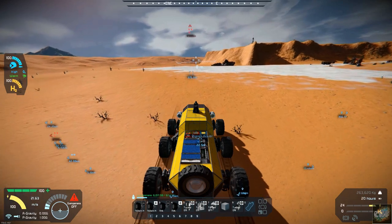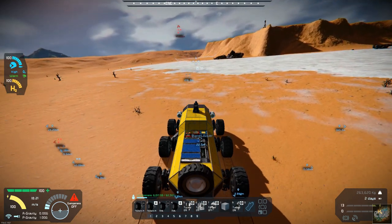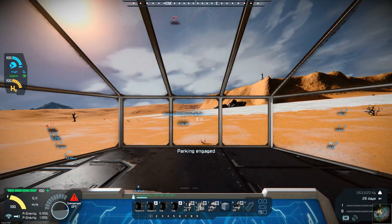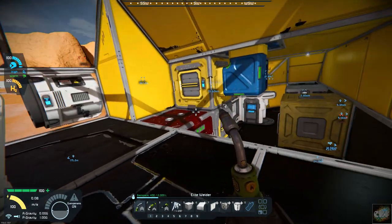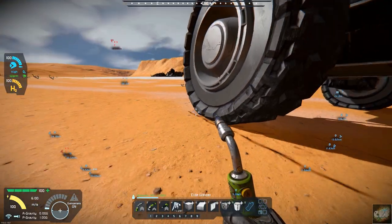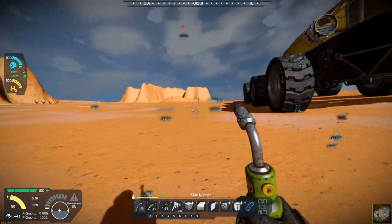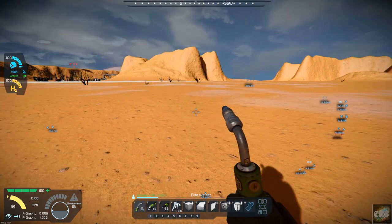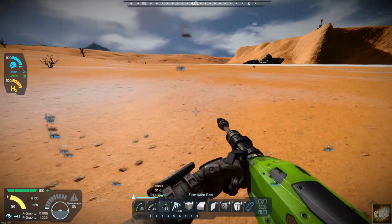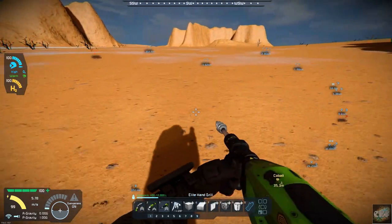I'm just about here at the cobalt field. Let's pull up and park about right here. There appears to be a little bit of a slope — that's a bit of a hill. Our base is back that way. Let me pull out the drill and see how deep it is. I'd like to find something that's probably just under 30 meters.